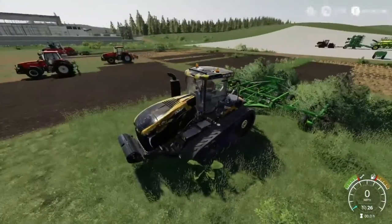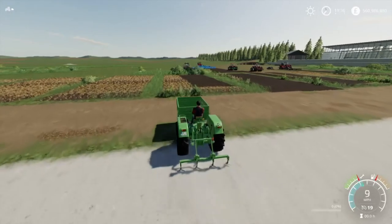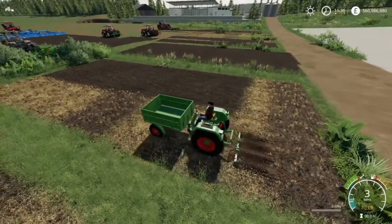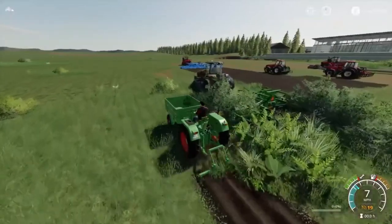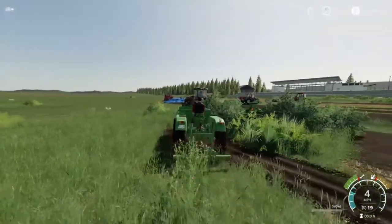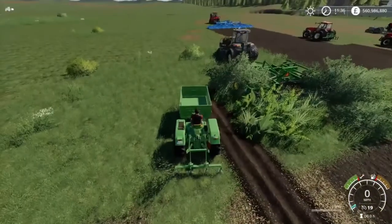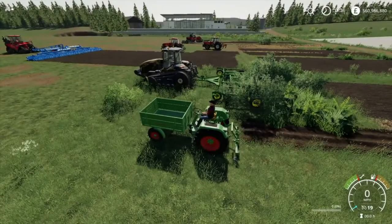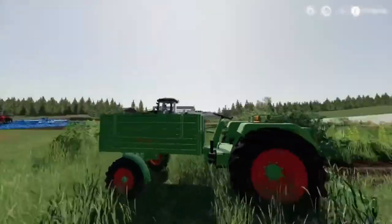Now at number four we've got the Lizard GT plow. Yes, this is a small plow, not a large one by any means, but let's show you - a decent amount of working width. We'll press nine to create fields. The reason why this is ranked higher than the other small plows is just because it's well detailed, well designed. Decent amount of working width and reasonably priced, and I do use this more often in my personal gameplay series.